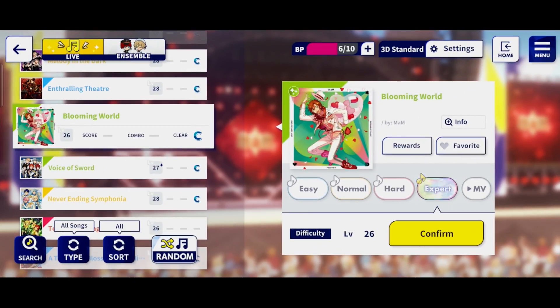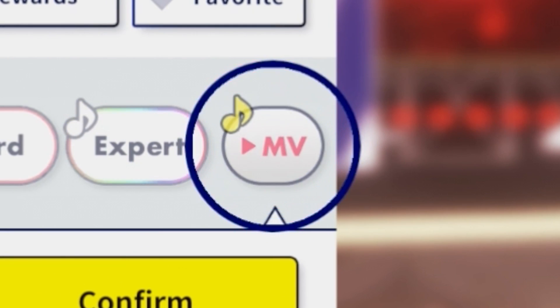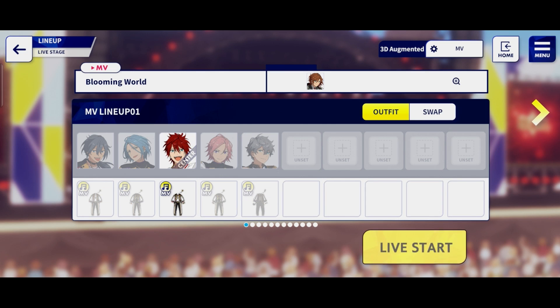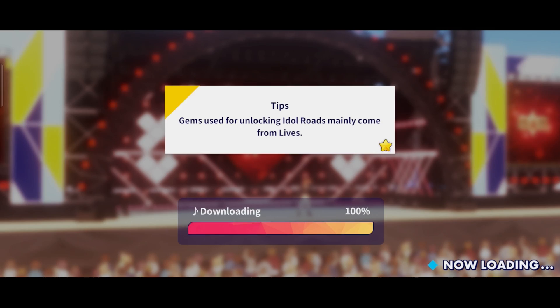Finally, if you're someone who just wants to enjoy the stunning performances of the idols, you can tap on the MV difficulty button, which lets you admire the performance with full English subtitles and with the cast of your choosing including their costumes. This is an awesome little feature.